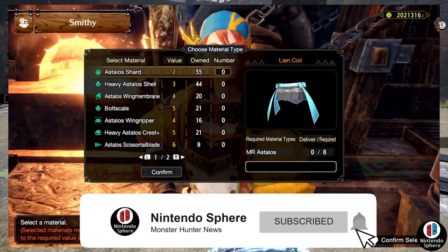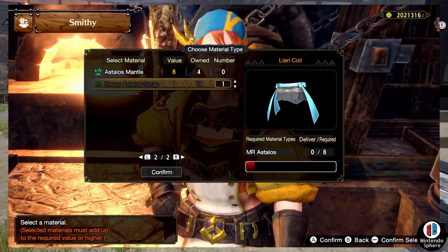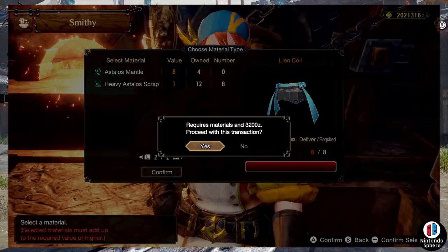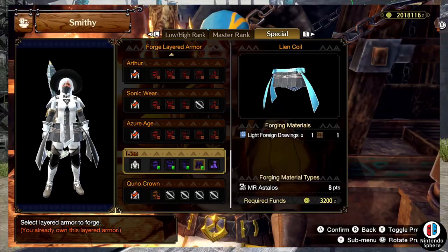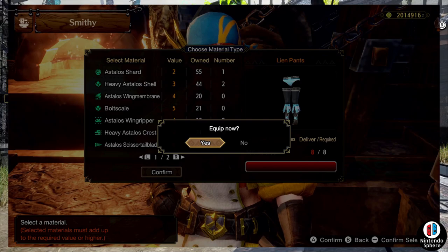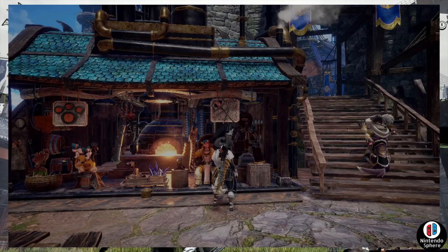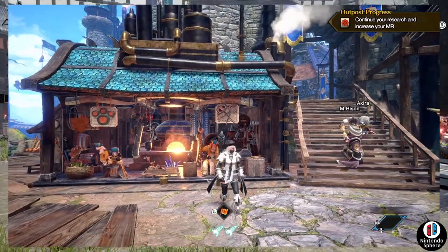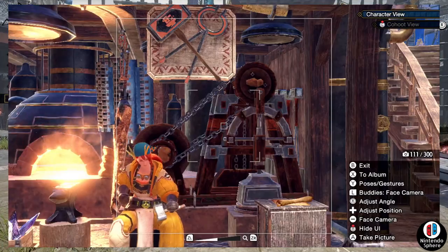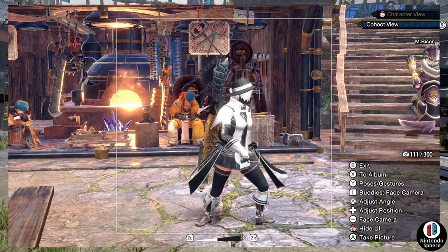It requires you not only to have the five Light Foreign Drawings — from those three separate hunts — but you're also going to need master rank Astalos parts. You'll need eight points worth, remembering that each monster part is valued differently. If you hunted Astalos three times you should have more than enough pieces. Once you're done crafting that, you'll have your brand new Lean armor ready to go — Lean vest, gloves, hat, and more.